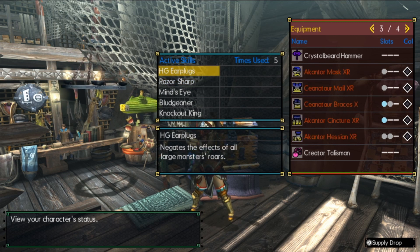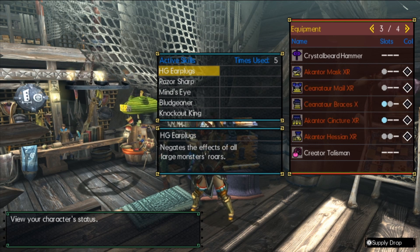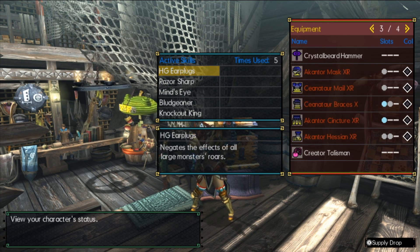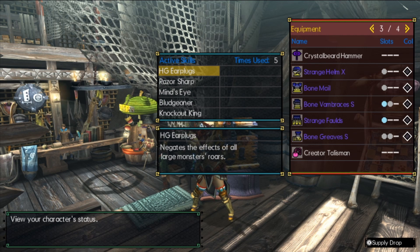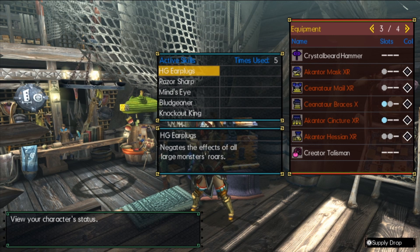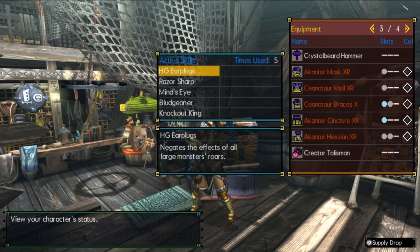High Grade Earplugs — this is the beast of comfy when it comes to this build. You can take this build up against anything with earplugs. This is not only your defensive comfort stat, but also your offensive pressure. Along with Bludgeoner, it's going to help you greatly. Being able to use roar animations to run up and hit the monster in the face with your hammer is such a great time, or being able to heal while the monster's roaring is just an overall good thing to have in your back pocket.